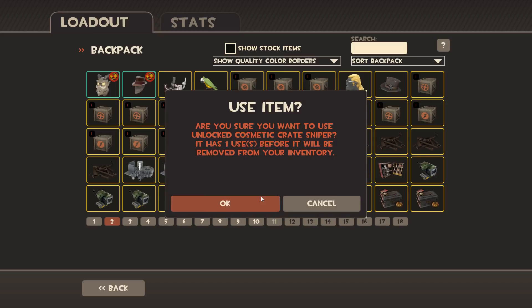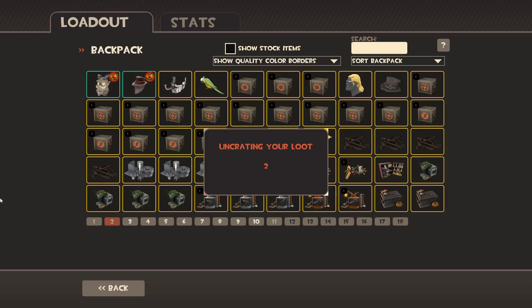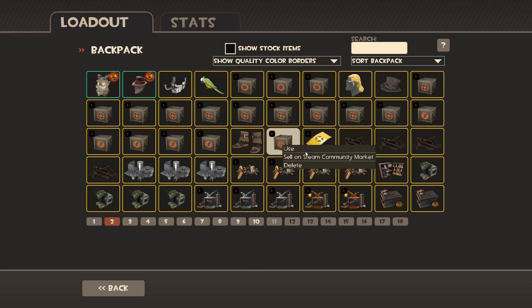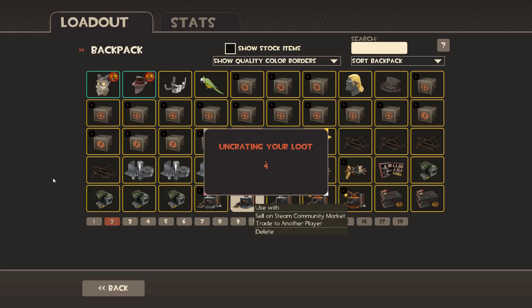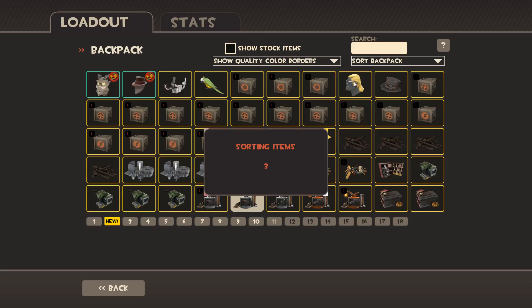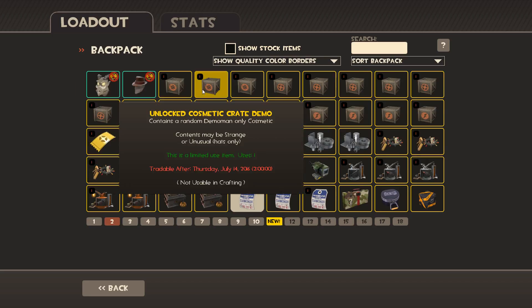Let's open a sniper one now, hope we get a strange here, a good one too. The Archer's Groundings — I actually haven't seen that before so I'm not sure what the value of that is. The Koala Compact — I really need some stranges here.